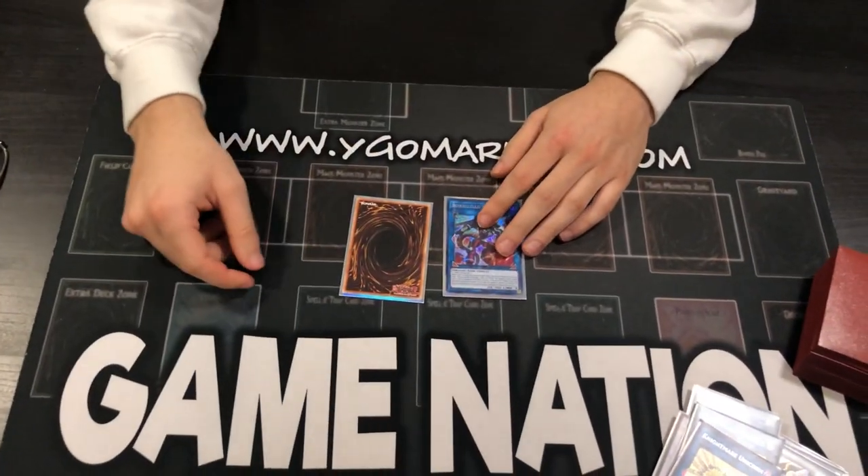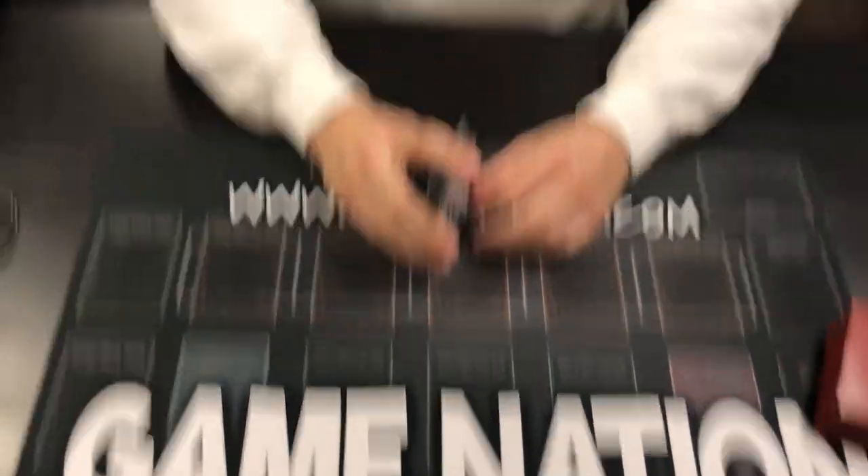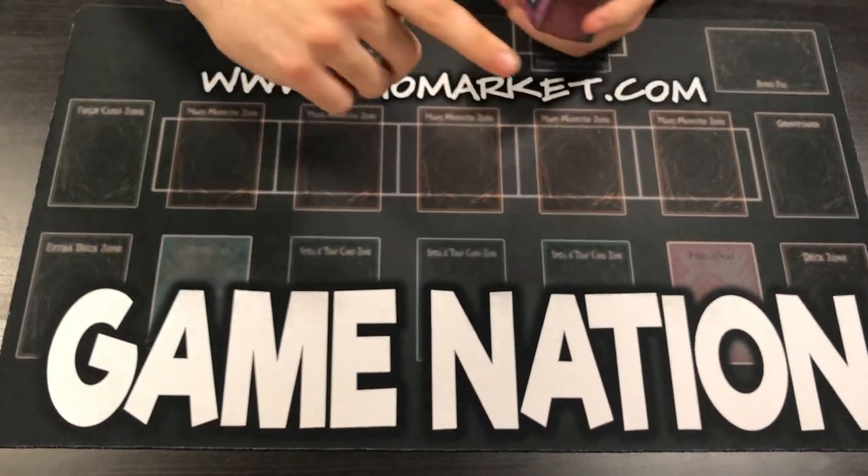It goes into Boreal Sword after and then you just win. We play one Boreal Load and one Boreal Sword — I just let my friend borrow one. And that's the deck. No one needs a side deck — you auto win. That's the main deck. I hope you guys like it; this is the best version of my deck. Make sure to play it — I'll probably put the Dueling Book download link in the description so you can download it and play it online. Make sure to subscribe, make sure to check out Game Nation, and we'll see you guys on the next video. Peace.